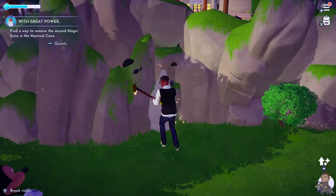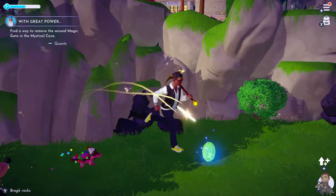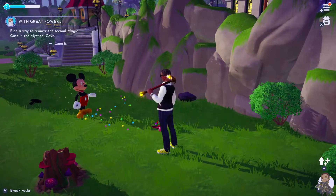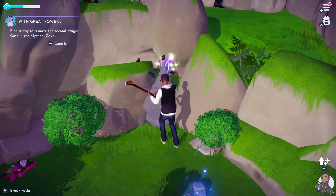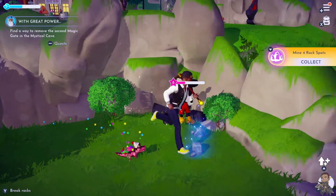Tip number two — build storage boxes as soon as you're able to craft them. These boxes act independently, so you can fill one with gems and another with fruits, for example. It all comes in handy as there's only so much you can carry around in the first parts of the game, so definitely craft storage boxes. These can be stored in your house or outside.